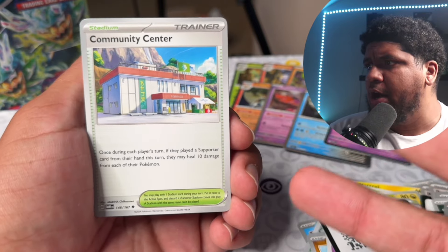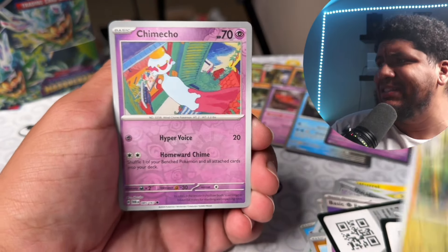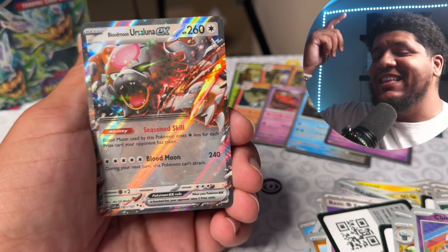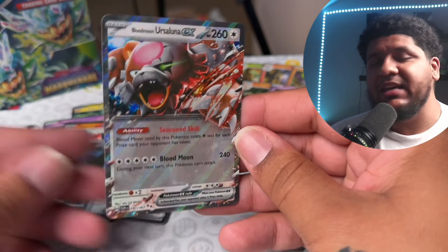I do need the Growlithe but I'm not going to complain about a Chimecho. Alakazam — the psychic Pokemon are coming out to support. I do want that Growlithe. Guys, we have six hits on the left side. You're guaranteed per box between 12 to 14 hits, so we need one more hit to be above average — because we're not average on this channel. Everyone is part of the Pokey Kingdom for the Pokey King community center. Iron Bundle, Probopass, Luxio, Chimecho.